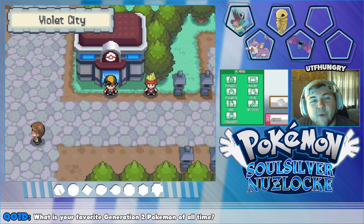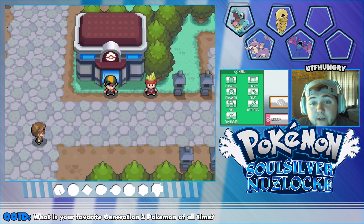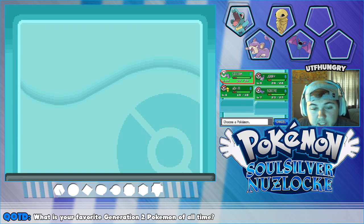Hey, what's going on everybody, welcome back to a brand new episode of our Pokémon SoulSilver Nuzlocke! Last episode we made it to Violet City, traveling along the routes and picking up some new members for our team. This episode we're probably going to take on Sprout Tower — I keep wanting to say Bellsprout Tower — and we'll definitely be using that for some training purposes.